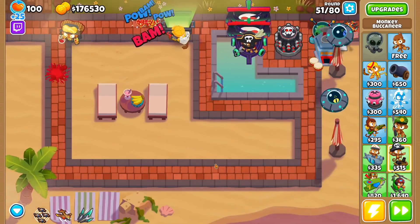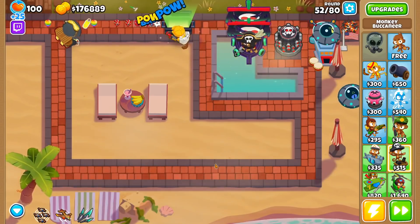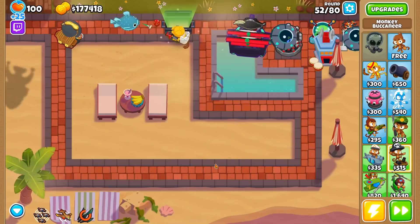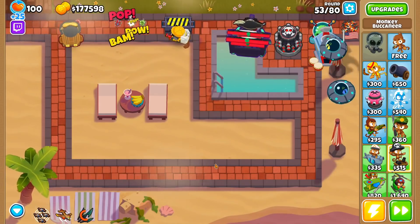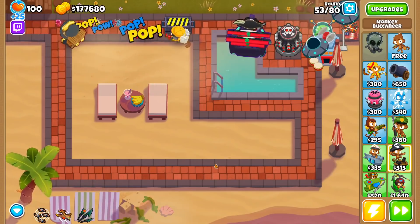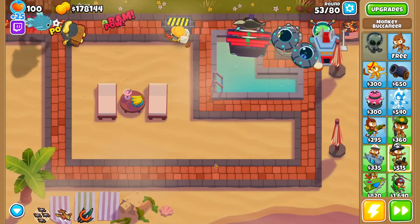Two good ways of doing this are Monkey Pirates or an XXXL Trap. MOAB-class balloons that are affected by Rubber to Gold give plus 200% income when hooked in by Monkey Pirates or a Pirate Lord. Likewise, trapping an affected MOAB-class balloon into an XXXL Trap will provide plus 200% income once full, on top of the trap's plus 100% bonus, for a total of plus 300%.